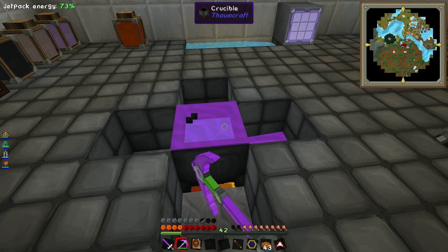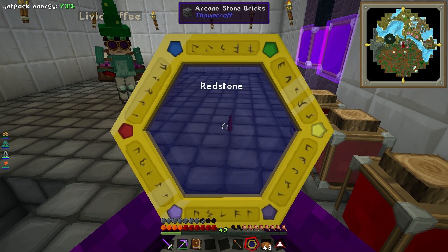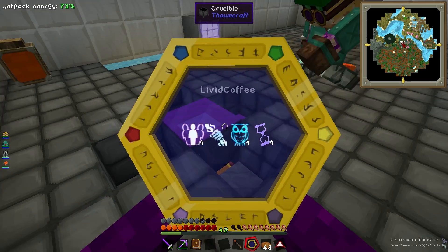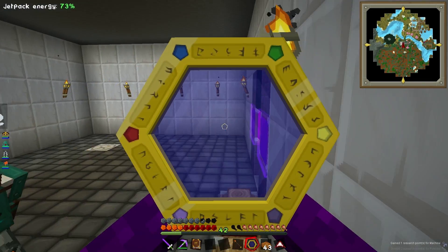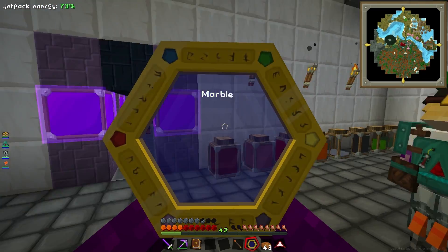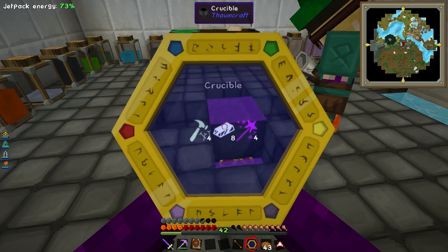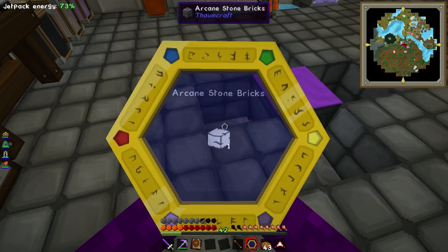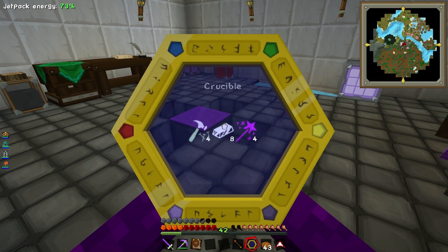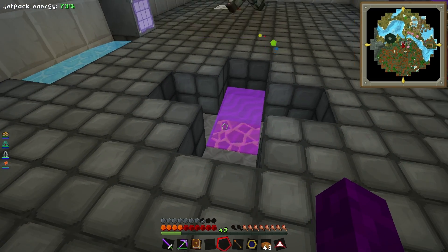How do you deal with the flux? So redstone has got potentia — you've scanned it. Okay, we'll have to empty the crucible. How do we deal with this flux? I'm not sure if we should be doing this. Let's just break it — that's our answer to everything, just break it.